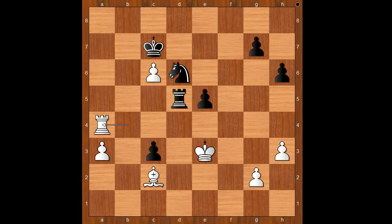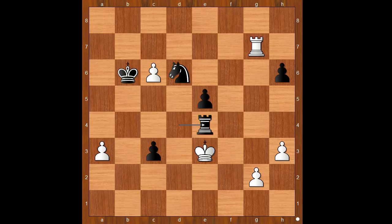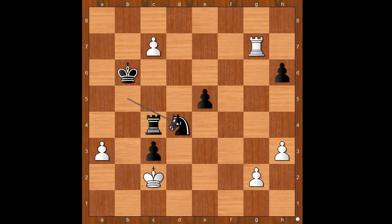Caruana played rook takes on e4 and then resigned. For entertainment purposes, I will show you just one line: rook to d2, bishop to e4, rook to d4, rook to a7 check, king to b6, rook takes on g7, rook takes on e4 check, king to d3, rook to c4, king to c2, knight to b5, c7, knight to d4 check, king to d3, c3, c2, king takes rook, but then pawn to c1 promotes to queen with check — and I guess we can stop here.